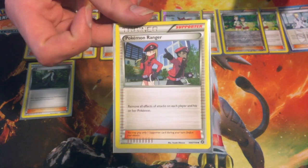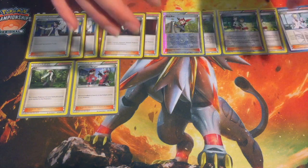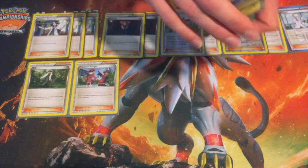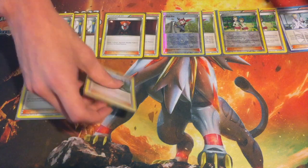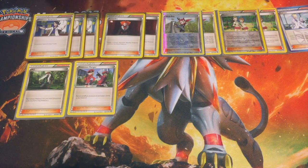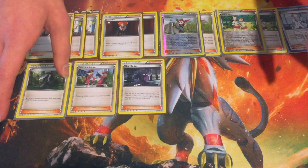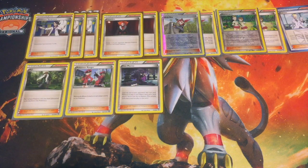We have Pokemon Ranger because there are cards in the meta that counter this deck heavily, such as Jolteon EX which says basics can't touch it. Well, this entire deck is basic. So we have to run this to get around the Jolteons — you only need one because they're probably only running one. And then for our last supporter tech, it's Hex Maniac because Vileplume is a thing. Vileplume says every deck gets no item cards, so you play Hex Maniac, which shuts off all abilities, and you get your items back.